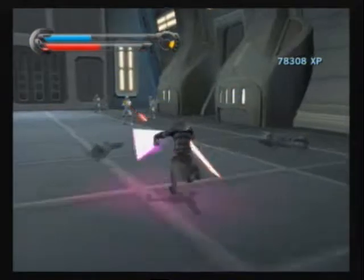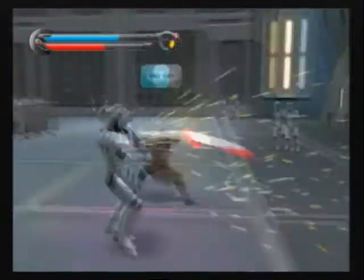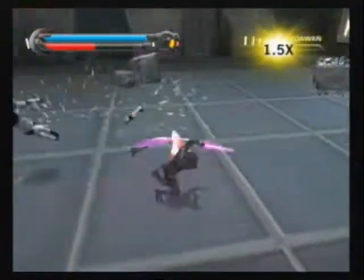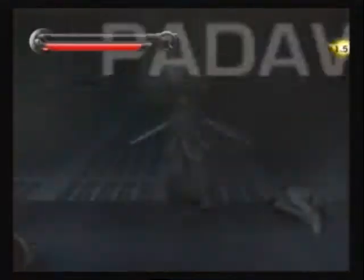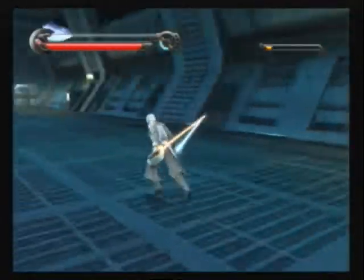Despite the fact that you can't swing your Wii Remote for basic swings, Force Unleashed 2 does add something that makes lightsaber play a bit more believable — you can sever limbs from most of your enemies, which is also a nice touch.